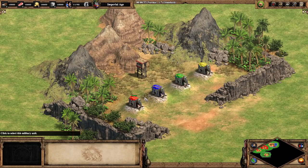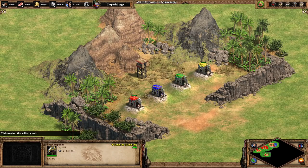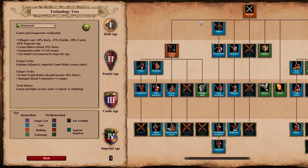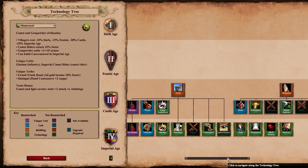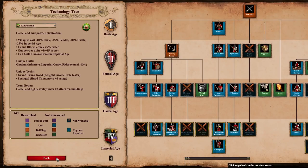Here we have each of the four civilizations' fully upgraded Siege Elephants. Hindustanis are in red, Bengalis in blue, Dravidians in green, and Gurjaras in yellow. The Hindustanis have completely generic but fully upgraded Armored and Siege Elephants — all relevant upgrades except Heresy — with no bonuses or penalties. This makes them a useful control group, while all of the other civilizations have some sort of upside or downside.